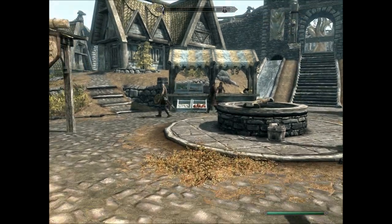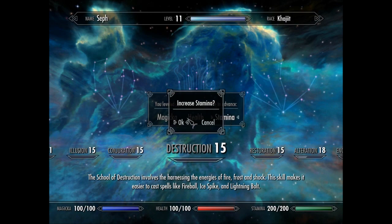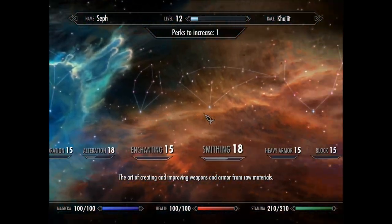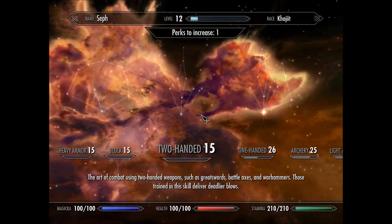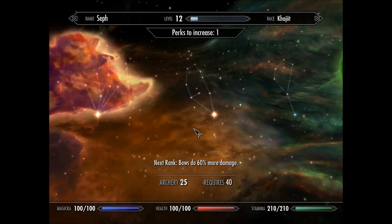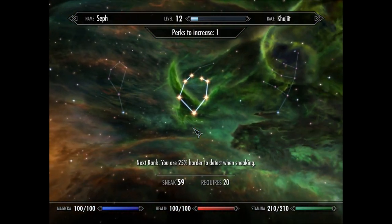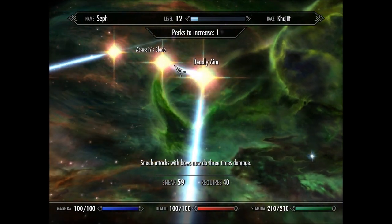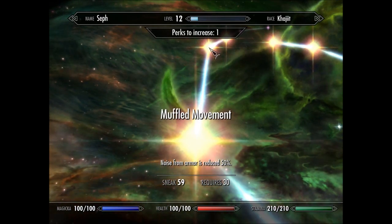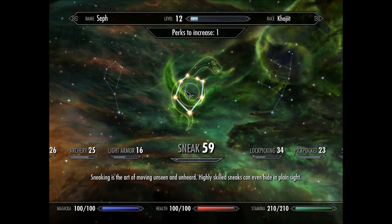Before I go any further I'm going to show you guys my skills. Everything has gone back into stamina, but here's where all my points are spent: one in Armsman, two in Overdraw, one in Stealth, Backstab, Deadly Aim, Assassin's Blade, Silent Roll, Muffle Movement, and Light Foot. That is where all my points are spent.